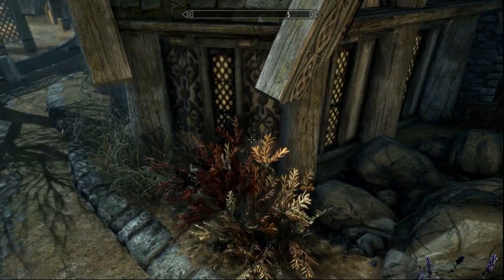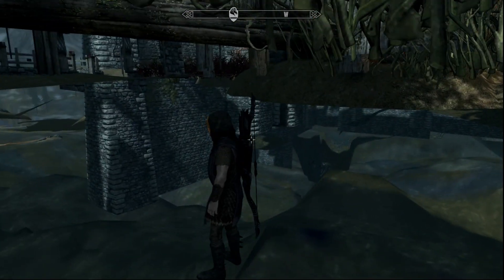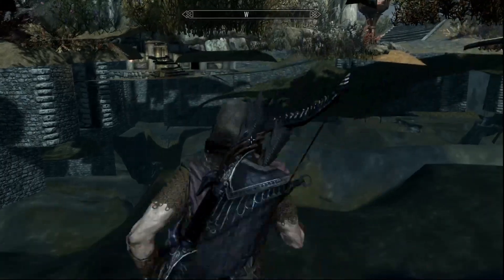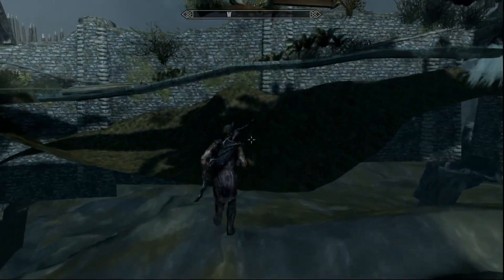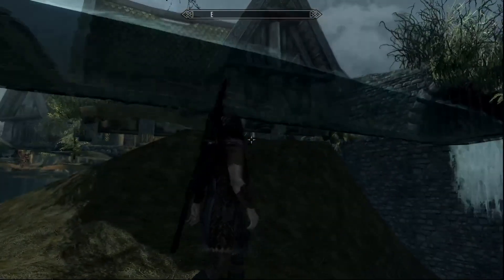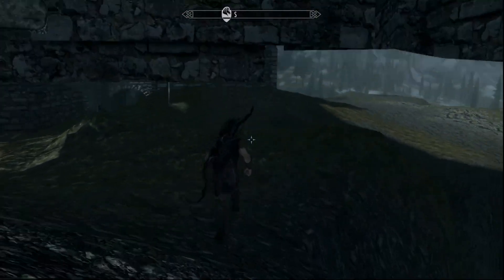Sometimes it takes a little bit, sometimes you fall right in — it's all in how the game is playing. Once you drop in, turn to the right and head for this little patch right over here. Then, once you get to that patch, turn left and go down. You don't want to go up; you want to come down so you can get outside Whiterun.